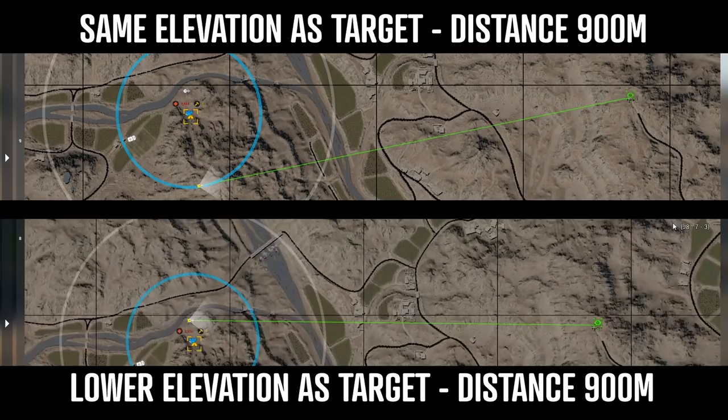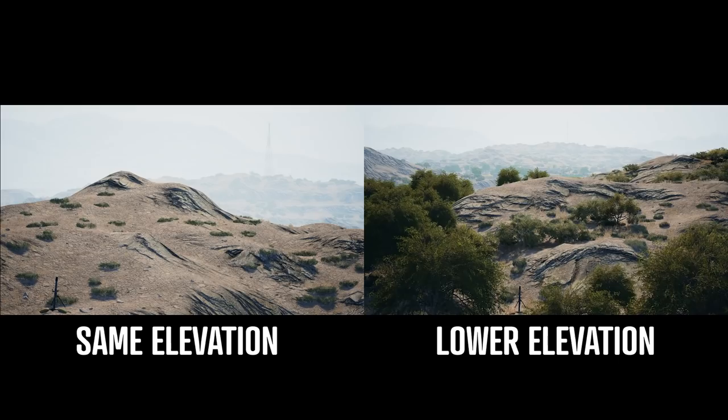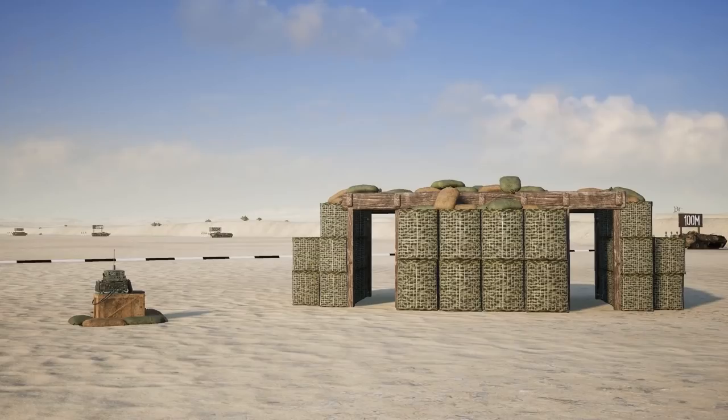Here I placed two mortar tubes that are 900 meters away from the radio tower on Kohat. The mortar at the same elevation as the tower was able to hit right on, whereas a tube below the tower would land roughly 30 meters in front of the target. Although this may not always cause a lot of problems and simple adjustments can get you back on target, do be aware that maps with a lot of hills can definitely cause headaches when trying to dial the rounds in.